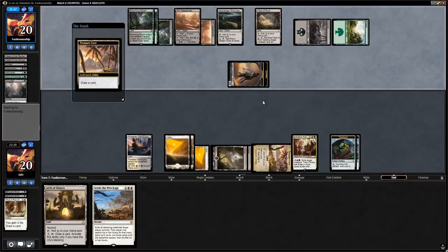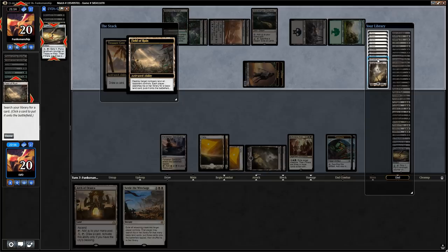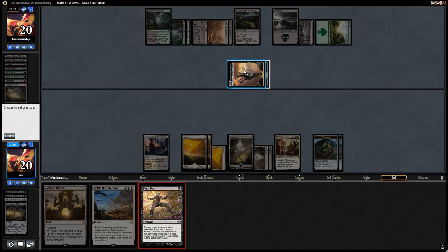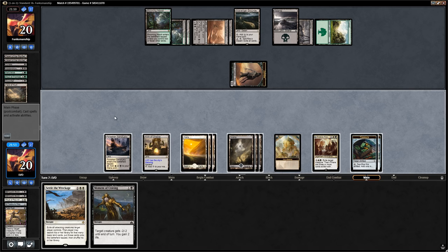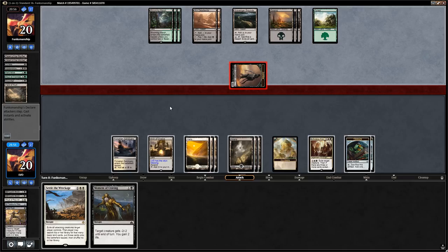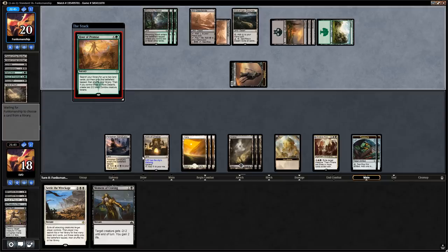We found a Fatal Push which probably won't have many targets, so we use it on a zombie now. Moment of Craving is also a nice answer. We can start drawing additional cards with the Arch — we're in a very good spot. Zombie gets in and we take it. We could use Moment of Craving but the opponent could have a creature we want to kill with it instead. Profane Procession is a pretty free way of getting rid of tokens. Another Hour of Promise from the opponent — we let it resolve, draw a card, and Moment of Craving one of the zombies. Opponent also has Arch and a second Field of Ruin, which is a good draw for them.